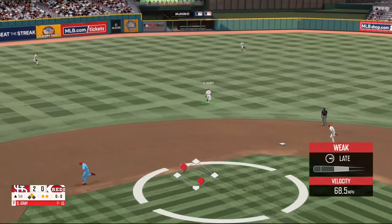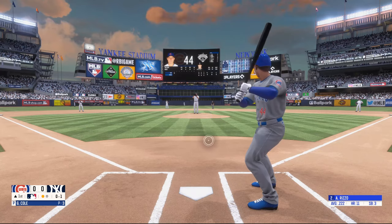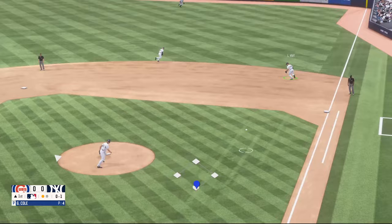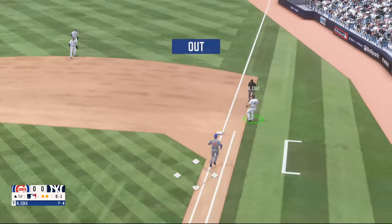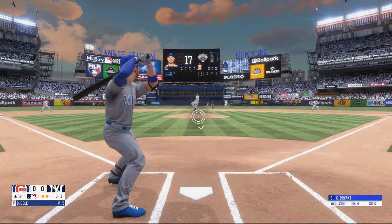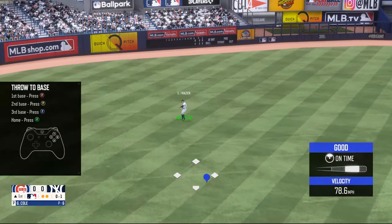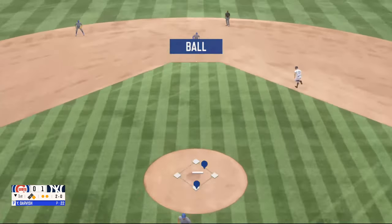While sometimes players will actually look like they're running normally, other times you'll see them slide across the field. You'll see a ball look like it's going to go by a fielder, only for it to warp and magically end up in their glove. Throws will look as though they're coming out at terrible angles and missing the target, only to still end up being accurate. The animation issues take you away from any sort of immersion, and it makes you feel like you're playing an alpha build of a PS2 game.